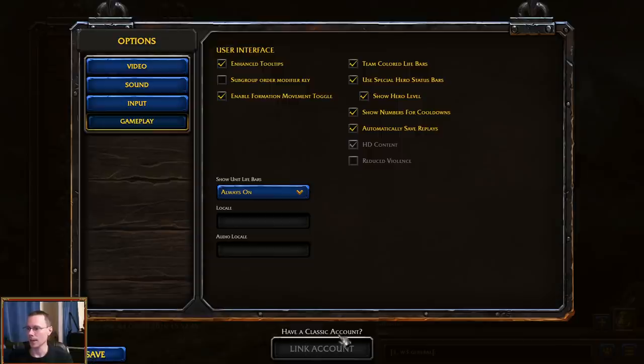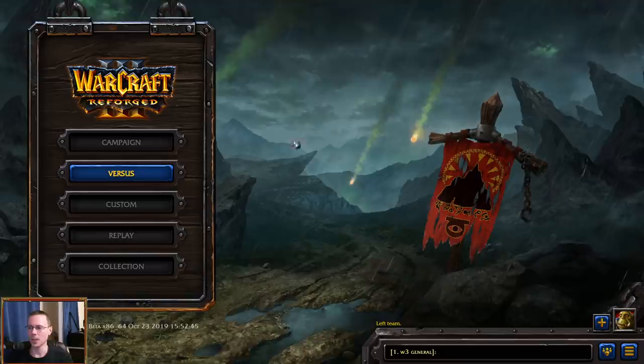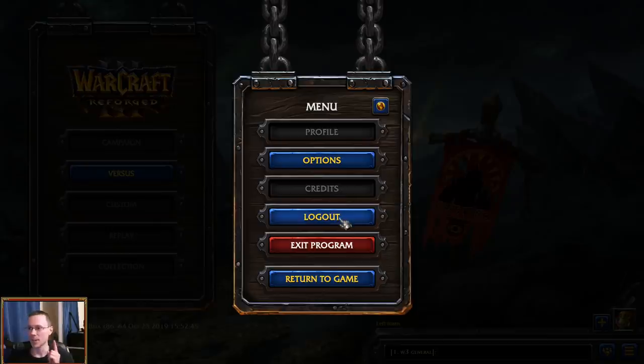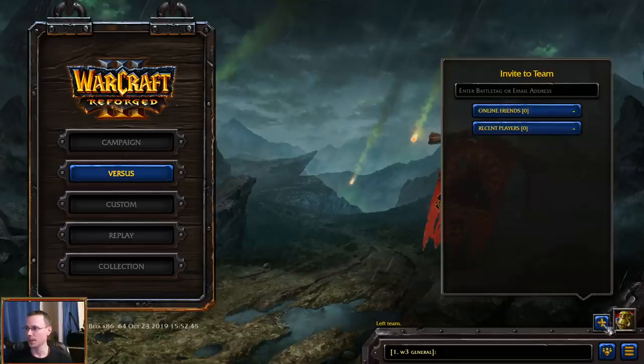We're going to save that. If you've got a classic account you can link it, though I'm not sure how that works. One thing to note is I'm pretty sure we only have one account now. I actually logged out because I was curious whether I could create another account — when I opened the program it came straight into this. I clicked log out, had to log back in to my Battle.net account with my email, password, and authenticator. So as far as I know, I'm on this one account, and you would have to invite people by their battle tag.